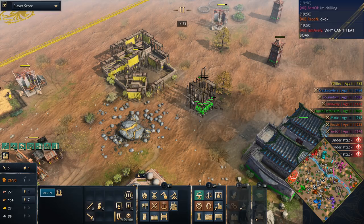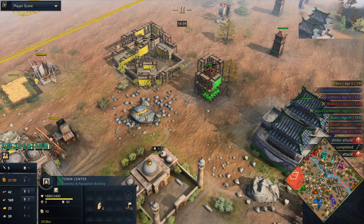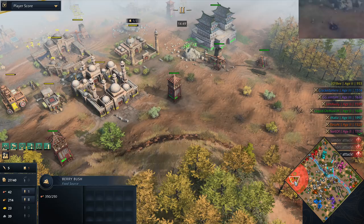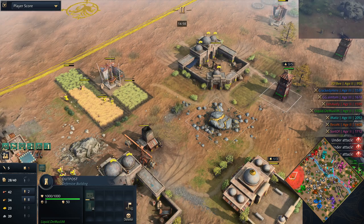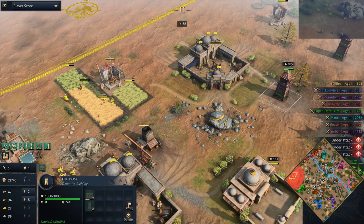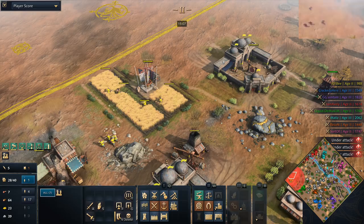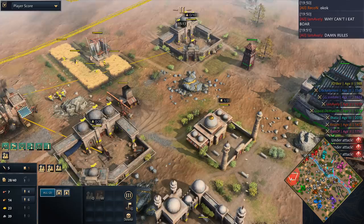Demuslim is going to be rushing that next outpost up — seven villagers dropping it down — and the town center should get up for 3DB here as well. Averley up in the north is complaining: 'Why can't I eat the boar?' Well Averley, unfortunately you are the Abbasid Dynasty — that is why you cannot eat the boar. The second town center is successfully up for 3DB, so he'll be happy with that. But keep in mind the villagers every time they pop out are going to be focused down by that outpost, while Demuslim's villagers on the other side support the outposts.